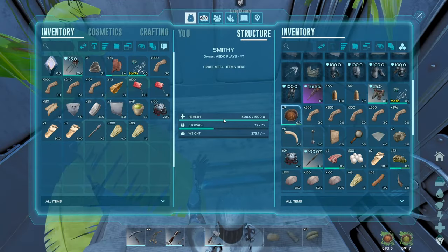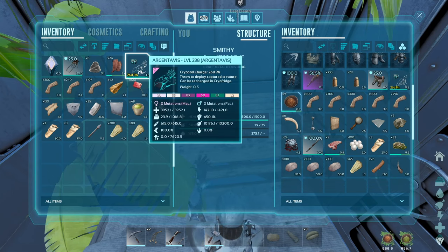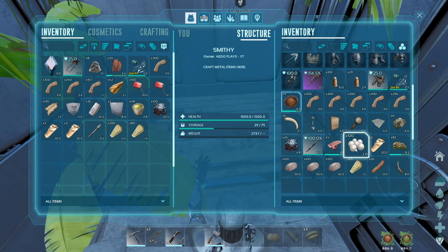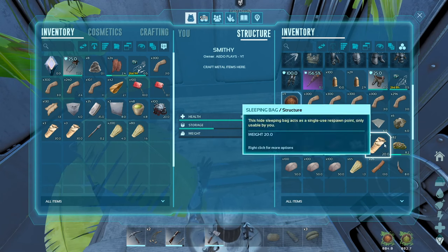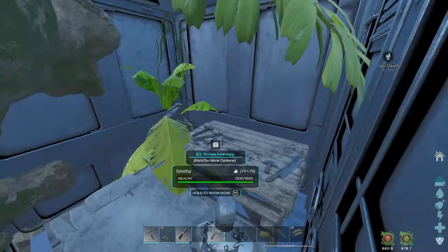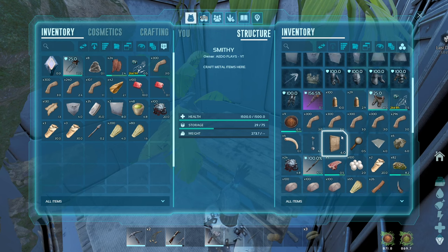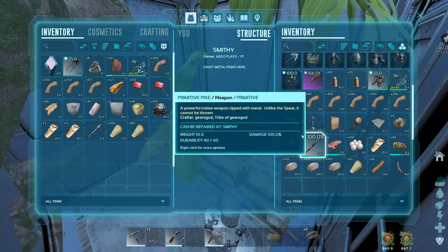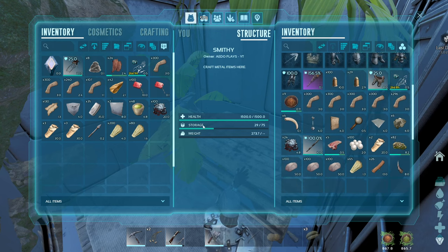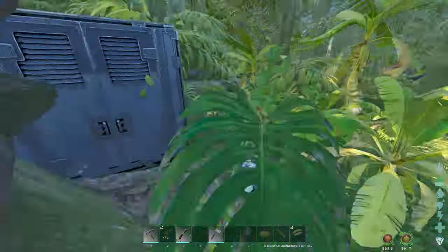Alright guys, so I decided I'm actually gonna try to get this Argy out of this cryopod, just because I have it. I came back to my stash. I'm still gonna leave this PT that I have — it's a bit higher level than what we had before — I'm gonna leave it here as a backup. And I'm gonna try to move all of this stuff back to the crafting station spot.